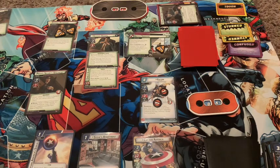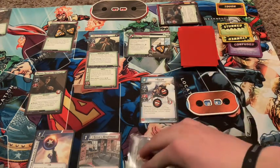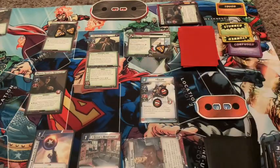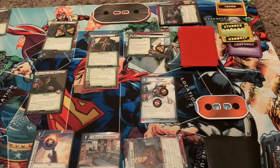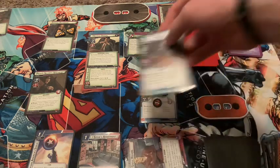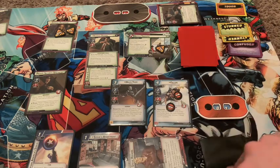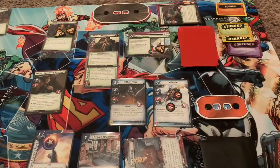We're going to flip down and recover for three, bringing us up to seven — then up to 18. We're going to use Genius and the reduced cost in order to play White Tiger. When White Tiger enters play, draw X cards equal to the villain's stage. We would draw two, because Norman Osborn is currently Stage 2.